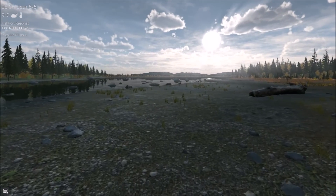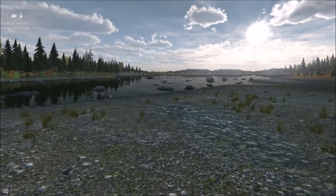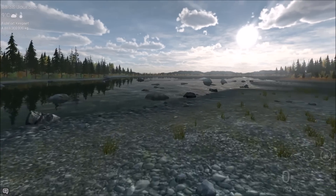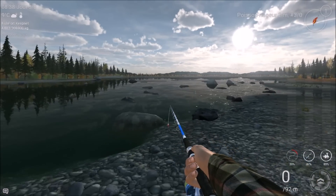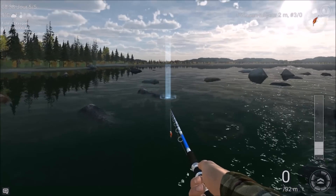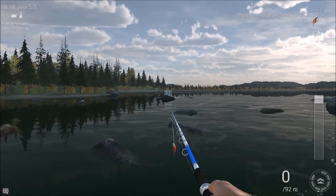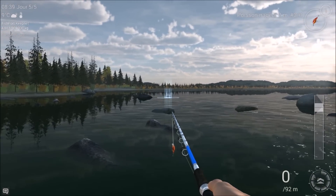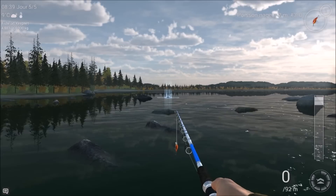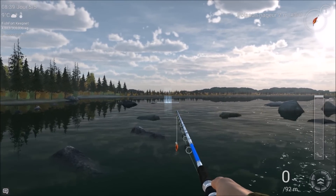Voilà, lorsque vous arrivez ici, vous avancez tout droit, vous avez devant vous deux rochers — un clair et un sombre — vous vous mettez entre les deux. En vous mettant entre les deux, vous avez un alignement de rochers, dont un dernier au fond qui est plus sombre et un tout petit juste à côté. Le but du jeu, ça va être de lancer dans cette zone à droite du tout petit rocher.